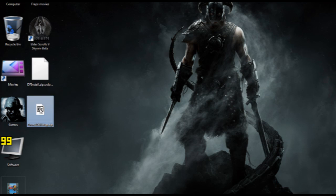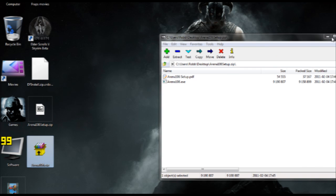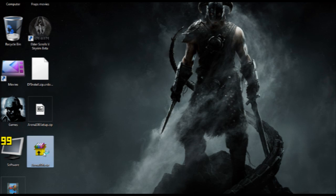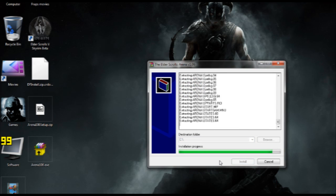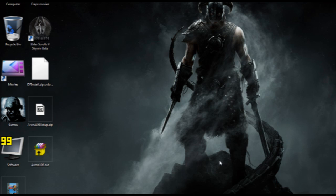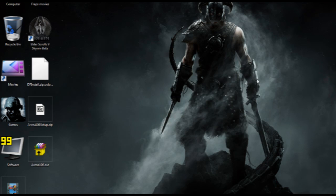After that, extract the Arena zip file and you should get an Arena.exe file. Open that and it'll extract the game folder to wherever you like. I'm going to put it on the C drive just to keep this example simple to follow. If you get a message like this, don't worry about it — it's just Windows 7 being dumb.